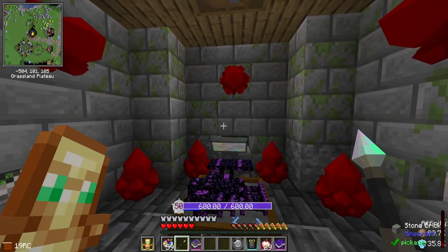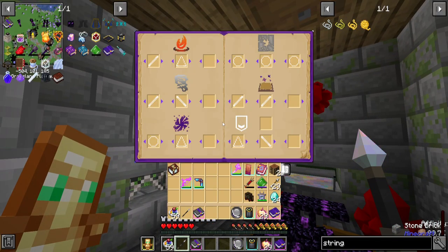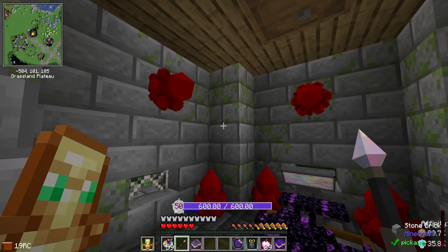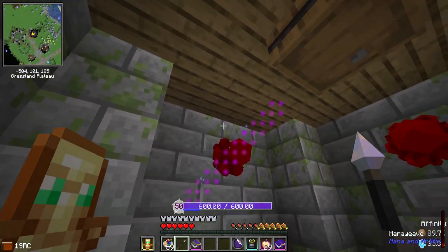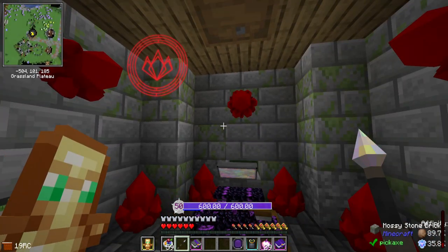I said I didn't have any fire spells - that's not entirely true. I've got a cantrip that I know, and that's ignite - it's like slash and triangle. So let's do slash and then triangle, aim at this - there we go, fire.